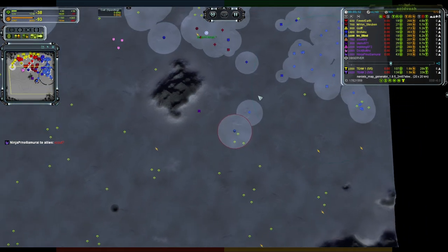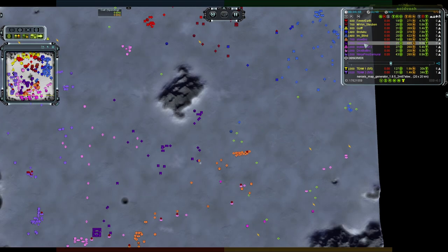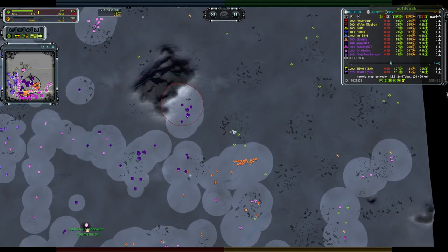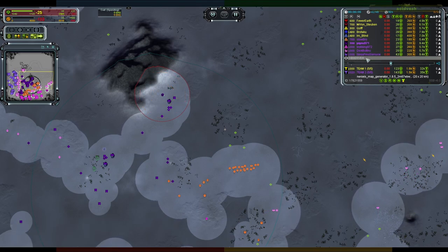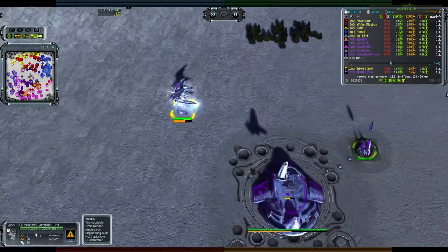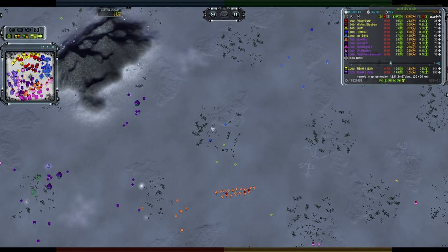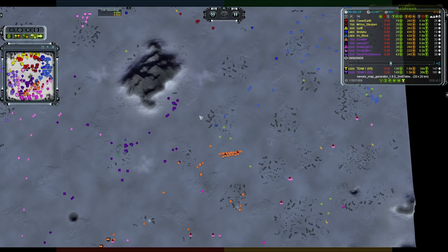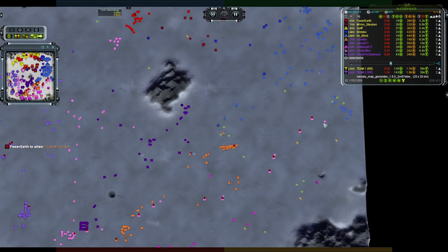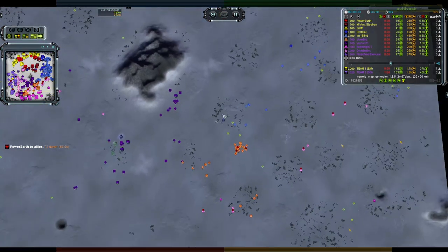Blind can see absolutely nothing — he's got a radar back there but it's not showing anything right on his doorstep. Can team two see him? They know something's there; there is a radar signature and they have radar. Yayu's gun upgrade is about two-thirds done, coming toward three-quarters. As soon as he realizes there's a commander there, it's going to be a very interesting situation. Blind has units on the right-hand side, but his commander is right here — this could be problematic.